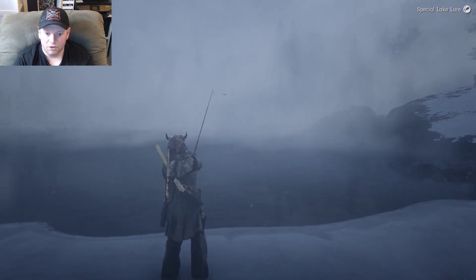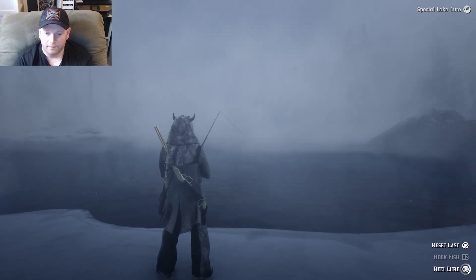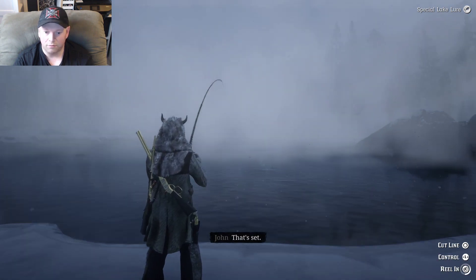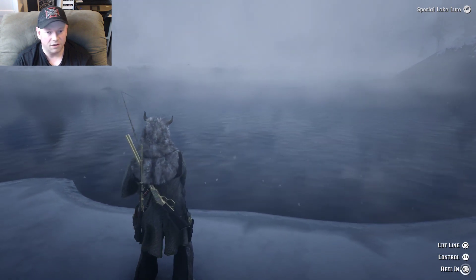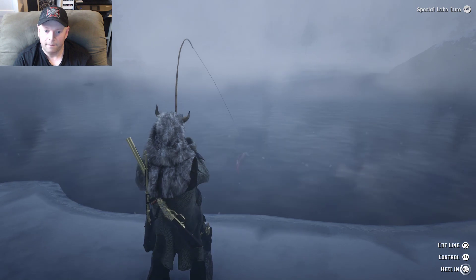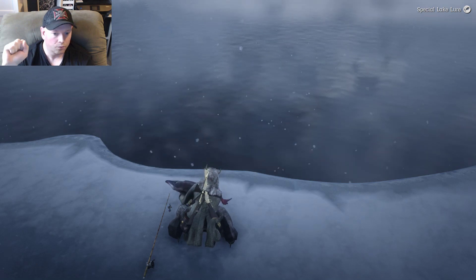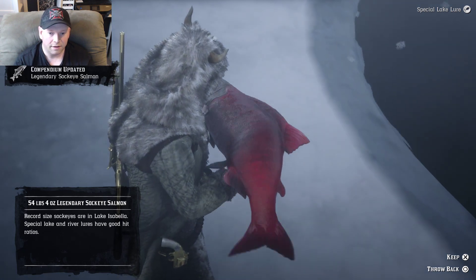Here we go. Shoot the rod in, start reeling it in, nice and easy. When they bite and your controller shakes, just boom — fire off like a shot, hit that trigger button, RT or R2. There it is — hooked it. Pull the rod back with the left analog stick and start reeling it in. But if the controller vibrates, you're not going to want to reel — wait until your controller is not vibrating. Then pull back on the left analog stick and reel them in. Look at that big one — there's the legendary sockeye salmon.